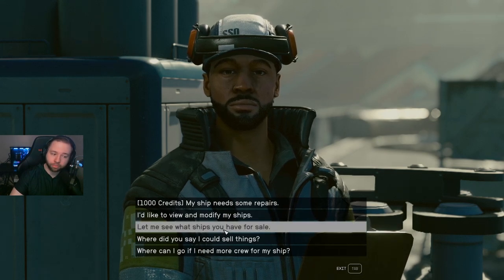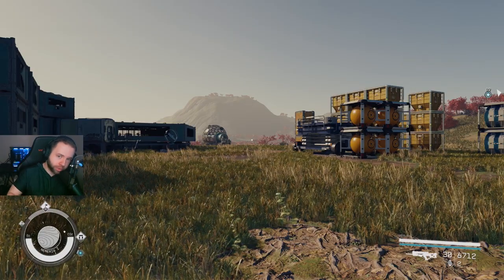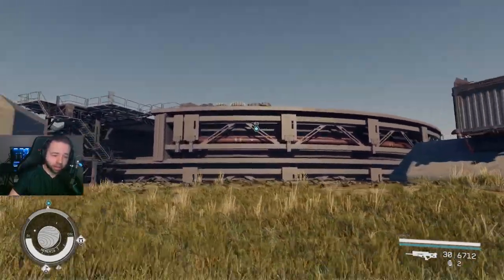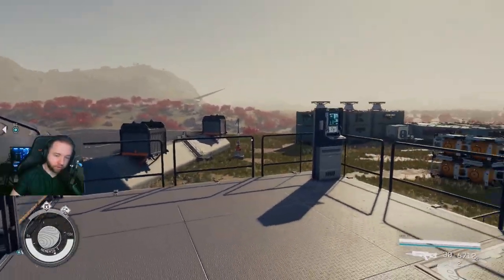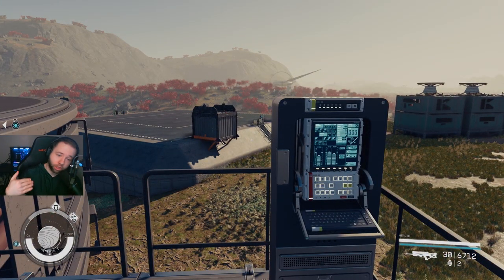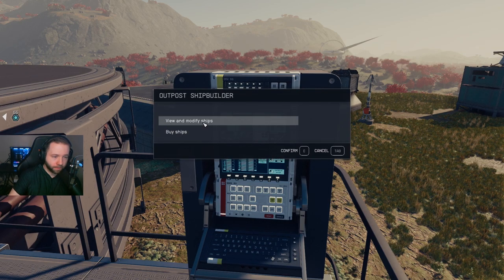You can also sell your ship or buy their ships. Now, if you don't want to go to a ship technician, at your base you can build a landing pad with shipbuilder, which will allow you to build your ships at home. You can walk up to it and access the shipbuilder control console. Either way, you select 'I'd like to view and modify my ships.'